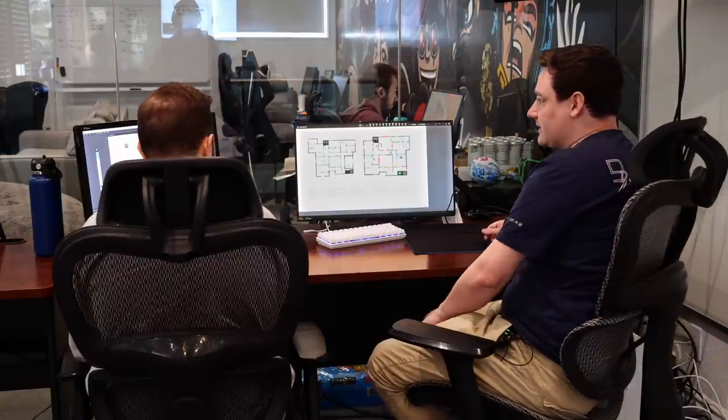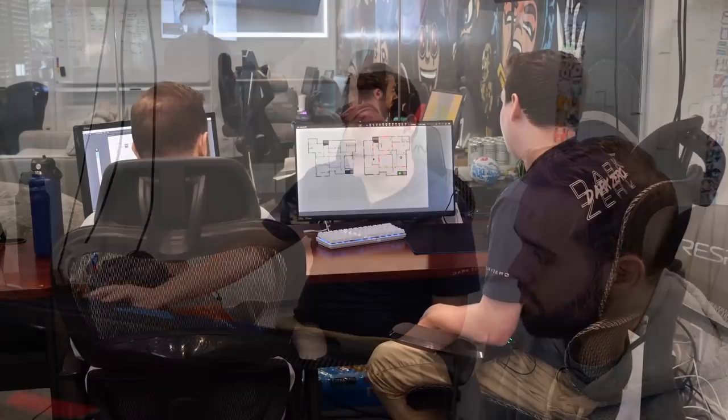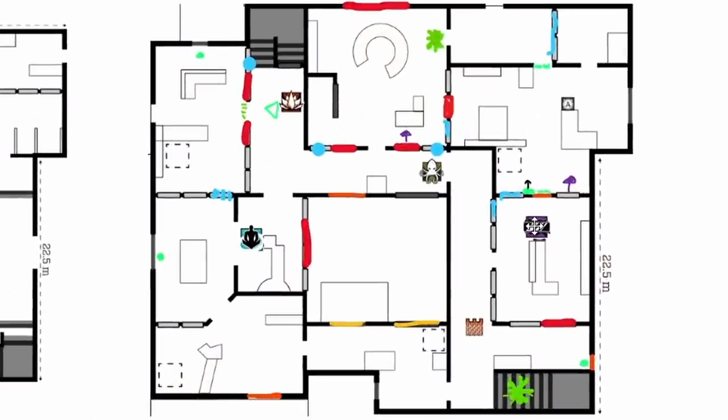Overall, Coastline is well known as an attacker-sided map, and the only way to contest on defense is spreading out and contesting entries. Most strats on this map are about isolating attackers one-on-one, trying to make it so by the time they get to the site it's a 3v3 or something scrappy you can win. The C4 in sight is almost like a last resort if they get into the plant spot, which is usually close to the window.